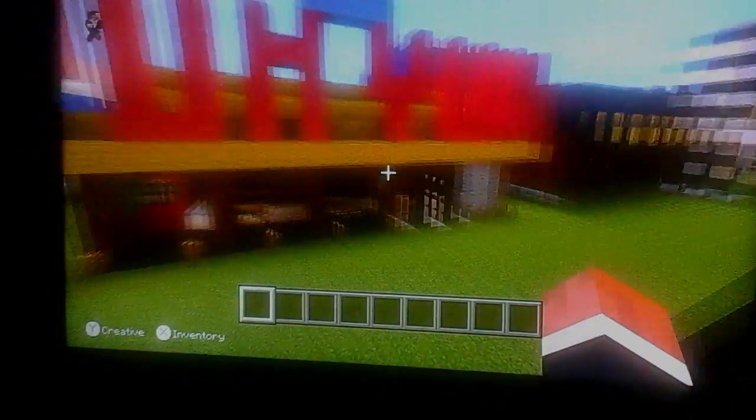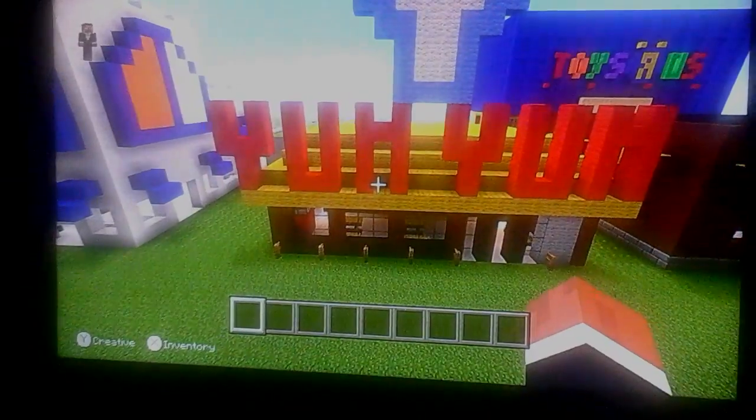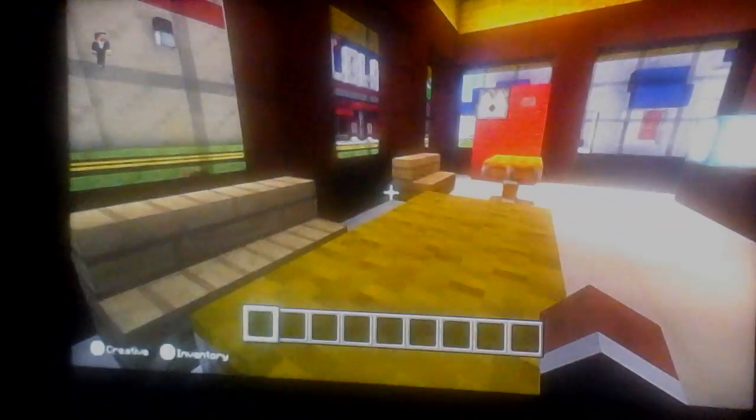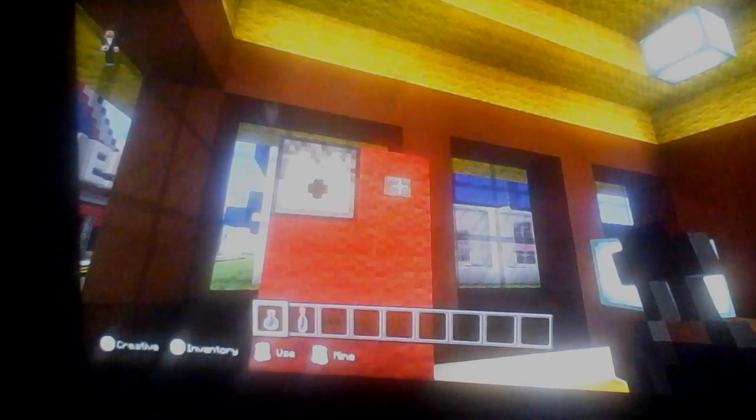First, we're going to start at Yum Yum. It's got the chef's hat and crap. Here's the fence post where you put your horse. Then you go in here — there's the little tables, and the soda machine actually shoots things out of there.